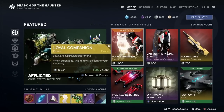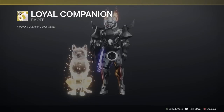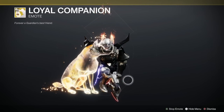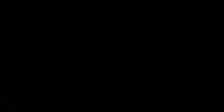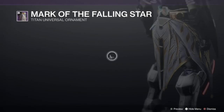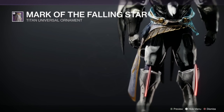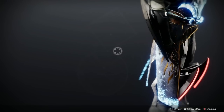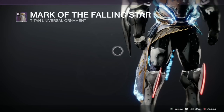Let's have a look at the silver items. We've got the charity item here, the Loyal Companion emote, which is very very nice indeed — I absolutely love that. Yes, that's bloody great. Then we've got the Mark of the Falling Star, this is the one for the Titan — it works with the Cuirass of the Falling Star, and when you stick it on it activates and goes all sparkly. Isn't it absolutely marvellous! That's 600 bright dust.